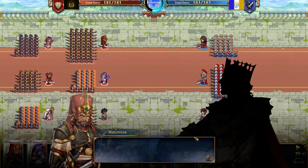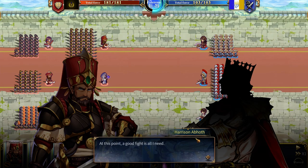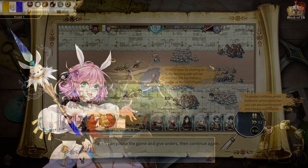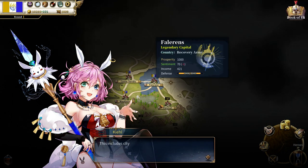I'd recommend you start off with the tutorial. It introduces you to one of the factions called Noobidia in an introductory battle. After this battle, it will put you in control of one of the factions known as Recovery Army, which seems to be the main faction of the game.